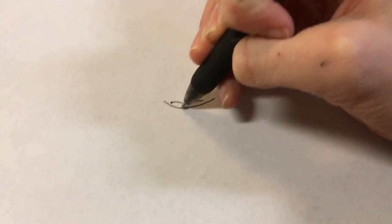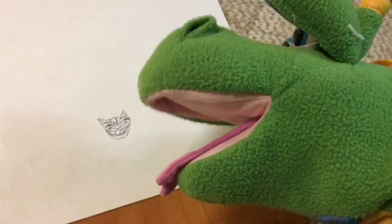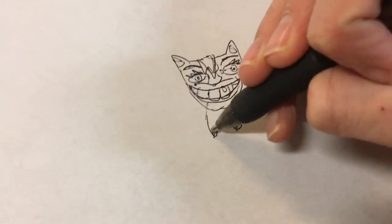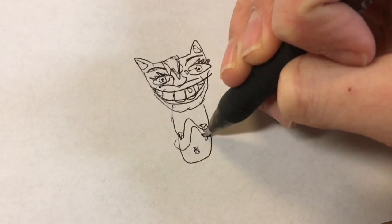Then you go and draw Stampy first, of course. Since this is if their skins were real, then we have to make it look pretty realistic. There's Stampy's realistic head. Then you draw a realistic body. Yeah, pretty realistic, isn't it?